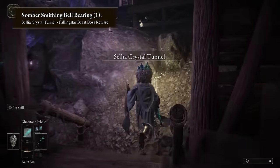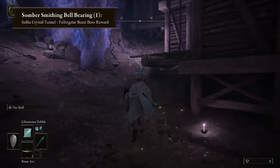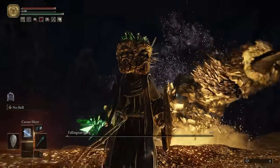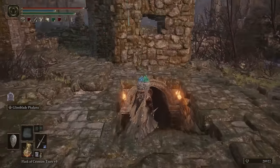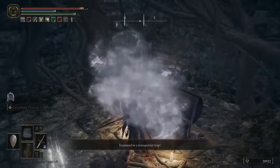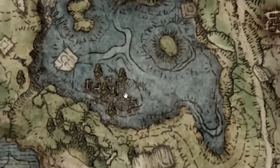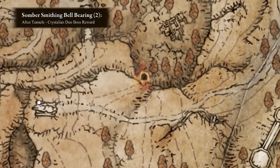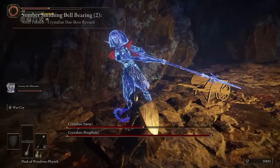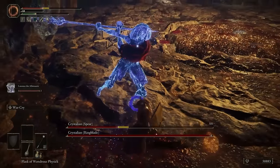As for Somber Smithing Stones, those are a little tougher to come by. The first one is a reward for beating the extremely tough Falling Star Beast in the Sellia Crystal Tunnel, which you've probably already been to if you accidentally opened that chest in the Dragon-Burnt Ruins back at the beginning of the game. The second one can be found by heading over to the Altus Tunnel shown here, and then beating the two Crystallian bosses awaiting you at the end.